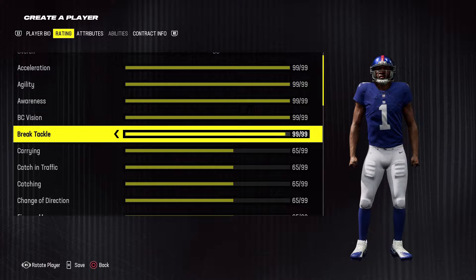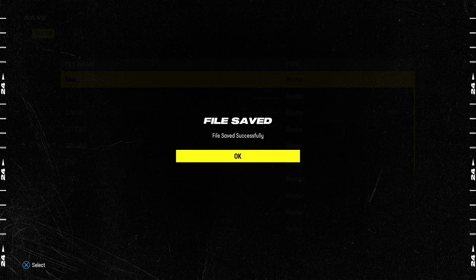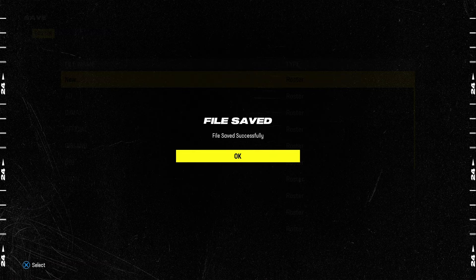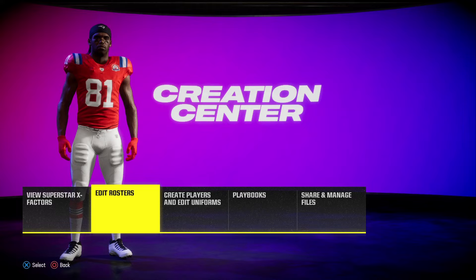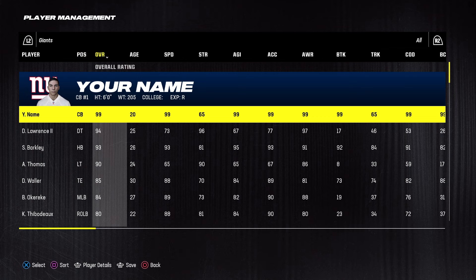So I'm gonna go ahead and create this player real quick. Once you're done creating that player, make sure your player is actually on the team you saved them to, because sometimes Madden will not put him on. Go ahead and edit rosters, manage players, and make sure he's on that team. I made him a 99 overall just so he'd be at the top of the depth chart for now.